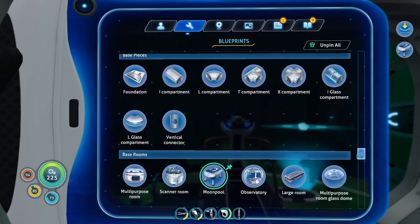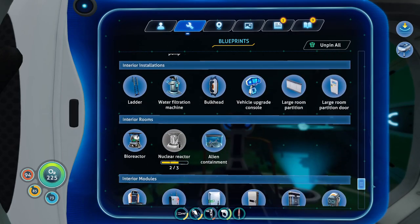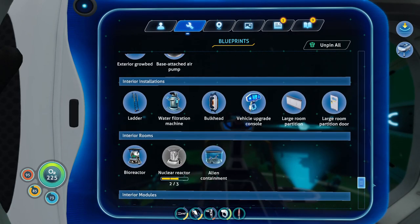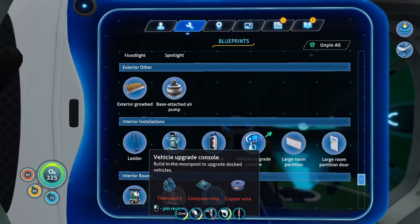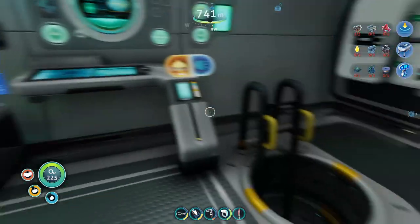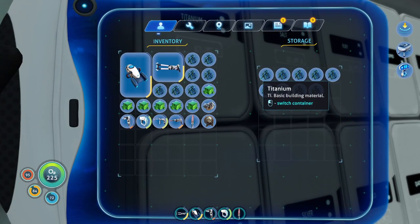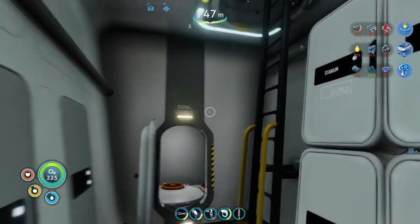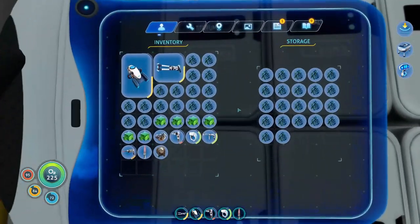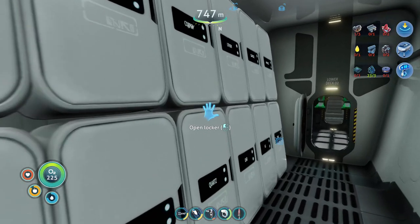Originally for today, we were gonna get the prawn suit depth upgrade so we could head into the next zone. But come on — mag now. Here it is. I could do this, I could so do this down here. The titanium, though, that's gonna be iffy. If I can't do titanium... 23. Perfect.